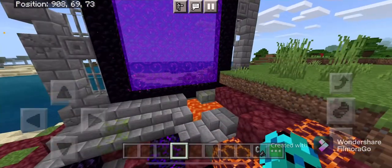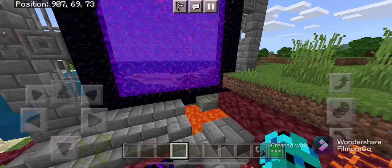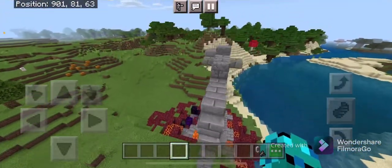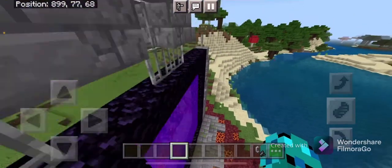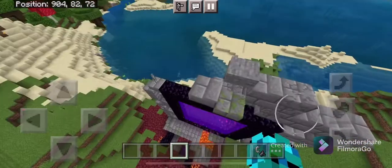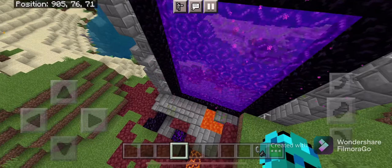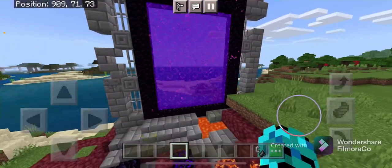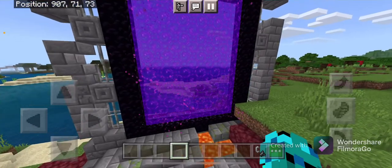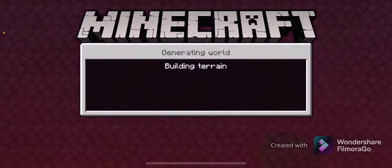Today we're gonna be summoning the Wither Storm at a bastion. It's only fair because we summoned it at the nether fortress, and the piglins need to suffer. Without further ado, let's get into it. Do leave a like, share, subscribe — thank you for your support. I'll need to go find a bastion, so I'll be back.